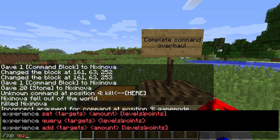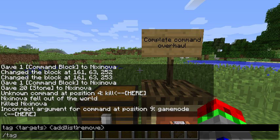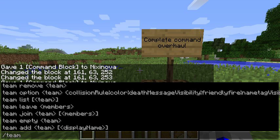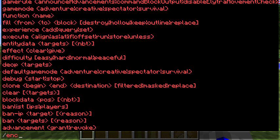There are a few new commands. There is /tag, which replaces scoreboard players tag, and /team, which replaces scoreboard teams. They also removed some commands: enchant, toggle downfall — which is super useless — and testfor and testforblock, so those no longer exist.